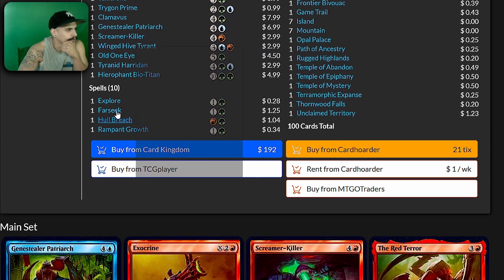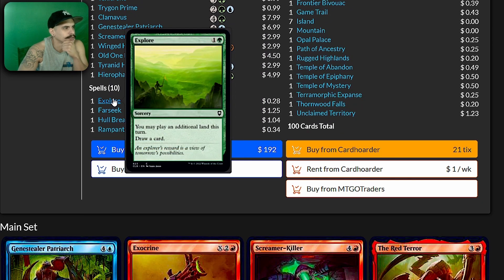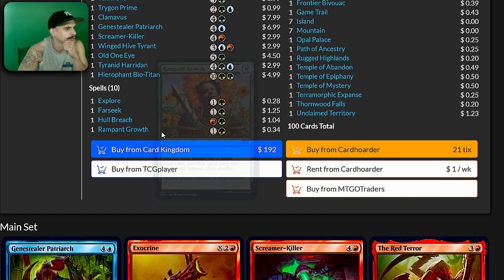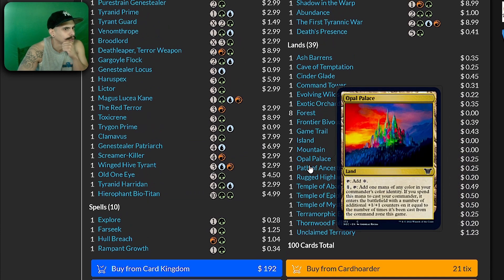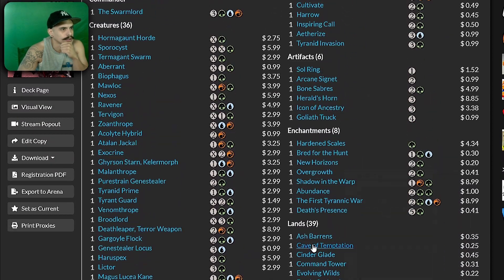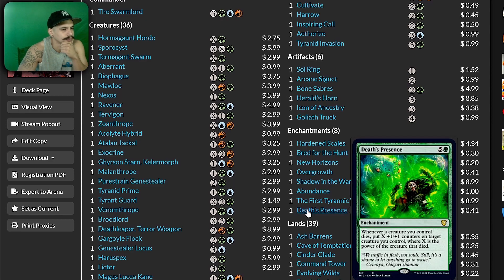We have some cards that are fairly common — Explore, Far Seek, Rampant Growth, and Cultivate for ramp. If there are any lands in particular that are really good, nothing stands out here. Death's Presence — wow.